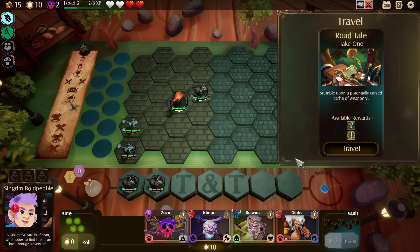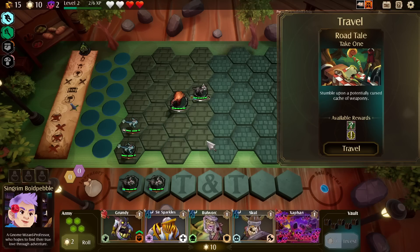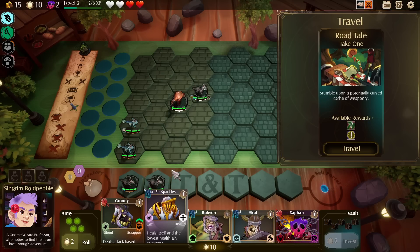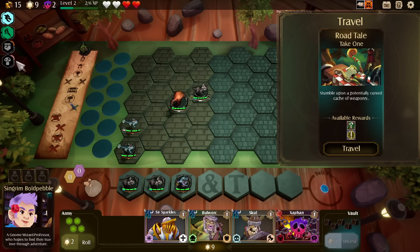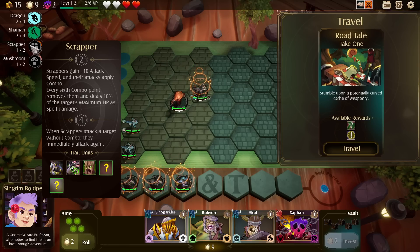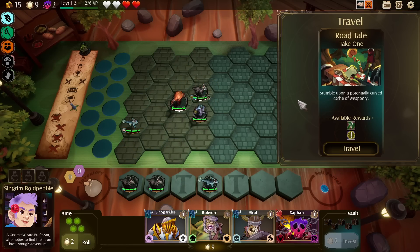Stumble upon a potentially cursed cache of weaponry. We can now finally get a new synergy — the Scrapper. Scrappers gain 10 attack speed and their attacks supply combo. Every 6 combo removes them and does 10% of their max HP of spell damage. It's probably worth it to go for that synergy.